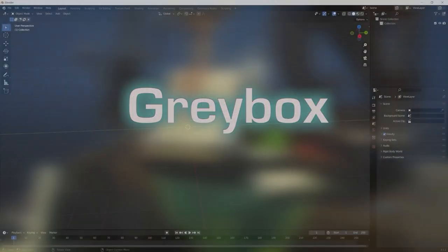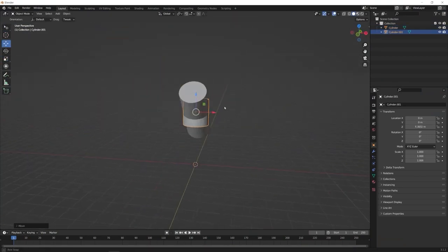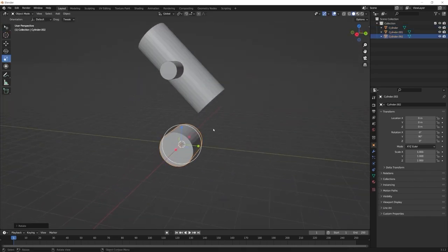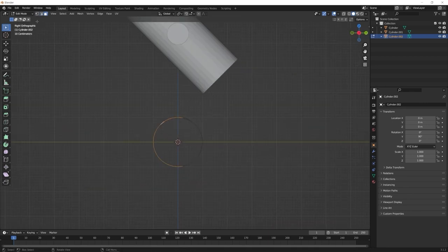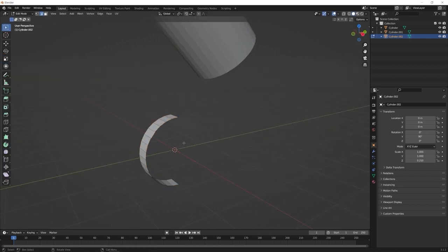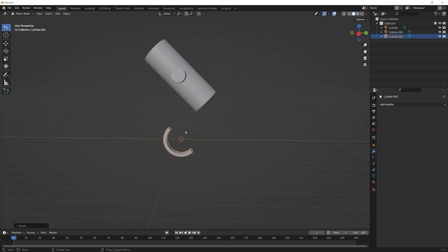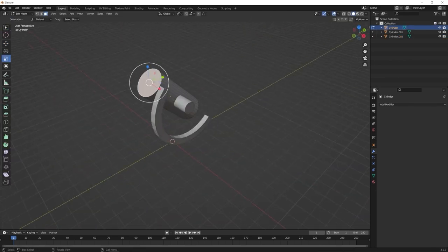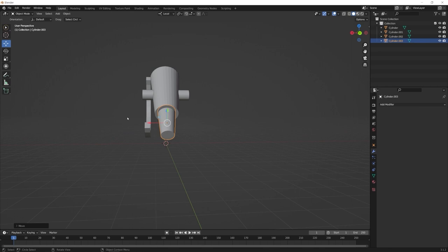To start off my project I began the grey box phase by blocking out the main asset of this environment — the telescope. I wanted to get this out of the way first because I wasn't sure what size I wanted, and I wanted to check how the layout and overall shape would affect the environment. I played around with primitives to get the main shape and silhouette looking nice.